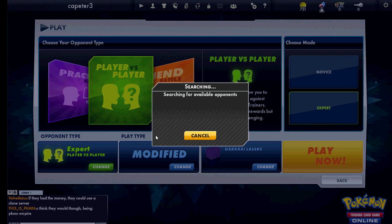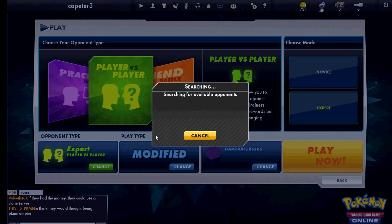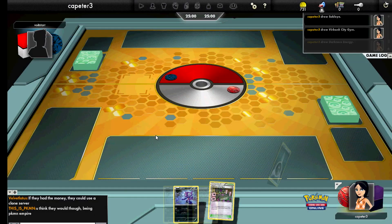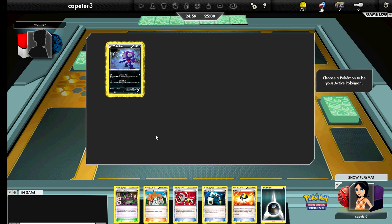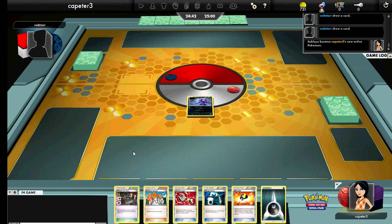After a pretty exciting weekend with a Plasma Storm booster box opening and a complete Plasma Storm set, I'm back to the battle videos. Not sure what's coming up this weekend, but hopefully I'll come up with something good for you. It looks like in this video I am playing one of my Darkrai Sableye variants — the laser version, since I have the Virbank City Gym in hand. Let's see what my opponent's playing.